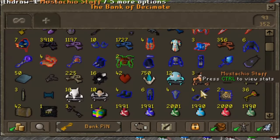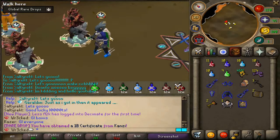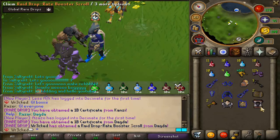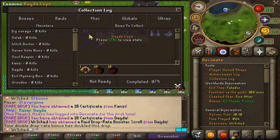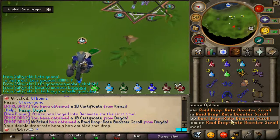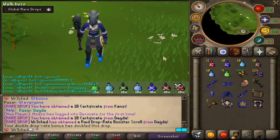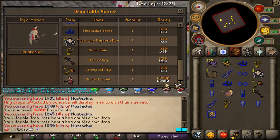I also need to remember I can use the colon-colon-bank command — that would help out a lot. Conzi kill guys, got a one-bill certificate. Raid drop rate booster scroll from Dagda — my first collection log for the global. It doesn't count as a collection log unfortunately, but I'll definitely use that when I do rates. Let's get back to Mustachio. My drop rates are now 1 out of 2400, it was 1 out of 2500, so we're definitely getting at least a drop rate boost from pots.